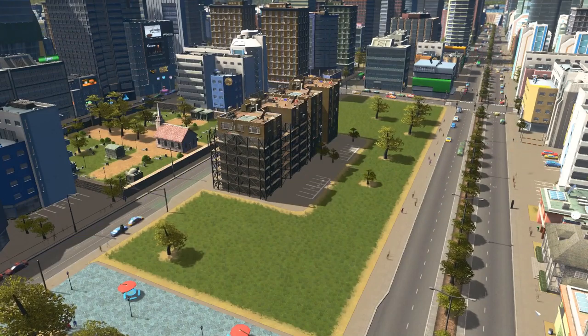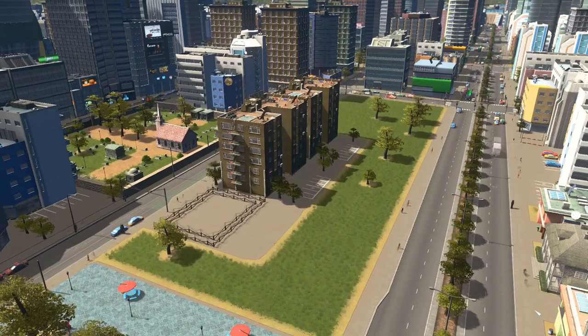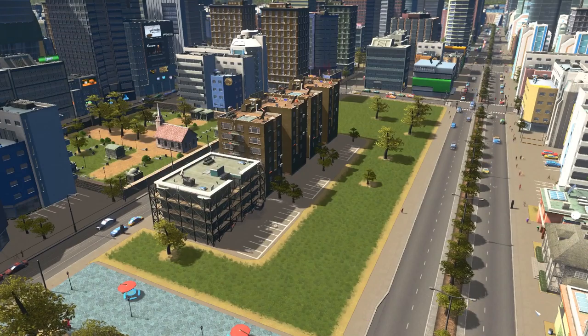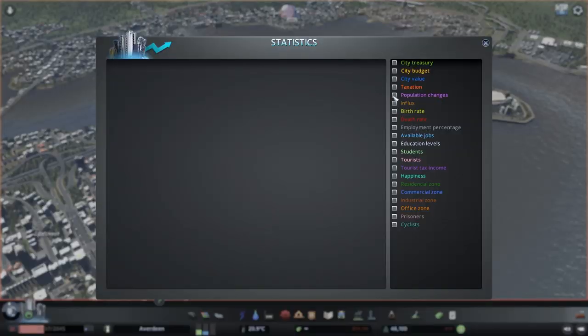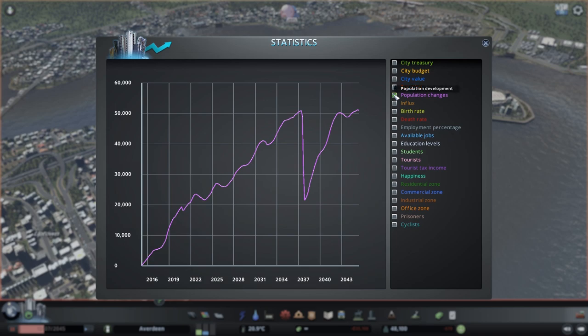Zoning too much residential leads to a boom of population moving into the city, who then go on to live happy lives, grow old, and they all die at once. All citizens in Cities Skylines have the exact same lifespan, which is about 3 years in-game time. So if 10,000 people move into your city at once, you need to prepare that in 3 years in-game time, all those 10,000 people are going to pass away at exactly the same time.